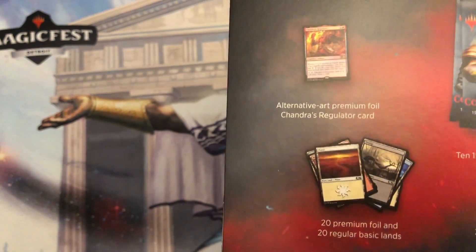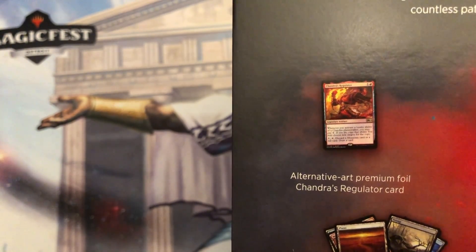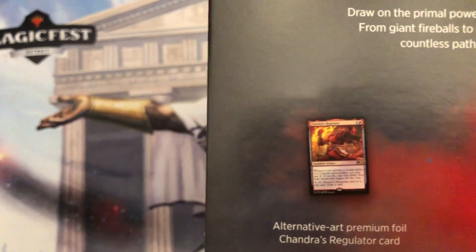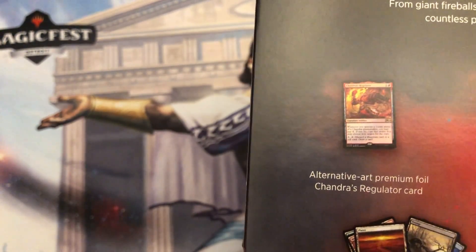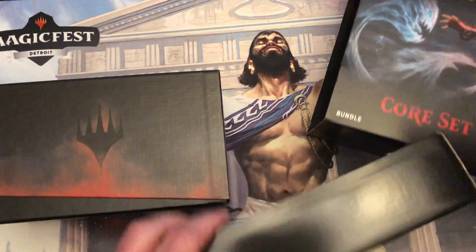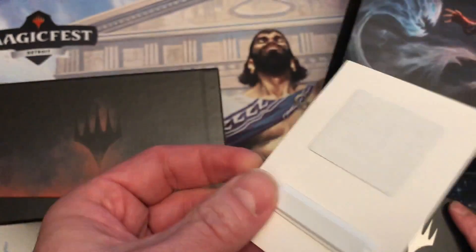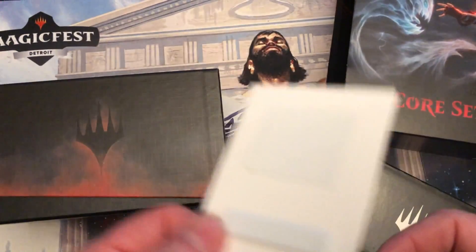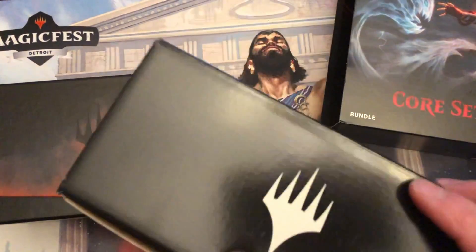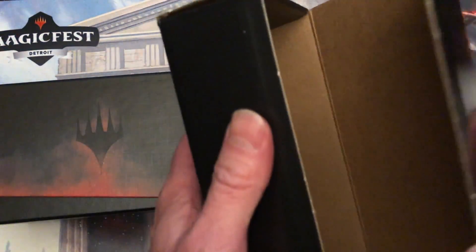Cool looking box, love that die, love the big die — you'll see it. A couple reference cards, a land pack, and this time there's foils — like four of each — and the premium promo foil, Chandra's Regulator. No more booklets, as you can see. They use this box as everybody says, but I think if you put tokens and dice in here, that'll work.